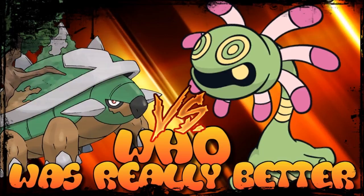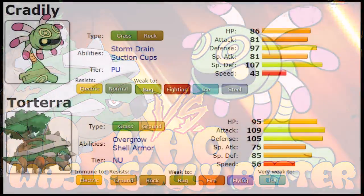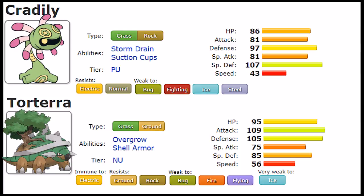Let's first go over their typing, starting with Cradily. The Grass/Rock combination is a very good defensive typing for both Grass and Rock types. As a Grass Pokémon, you lose your weakness to Fire, while as a Rock type, you lose your weakness to Ground, Water, and Grass. So overall this is a very good combination, but it doesn't resolve enough — you get neutral hits instead of resisted hits. Resistances are Electric and Normal, but weaknesses from Grass remain: Bug and Ice, and weaknesses from Rock remain: Fighting and Steel.